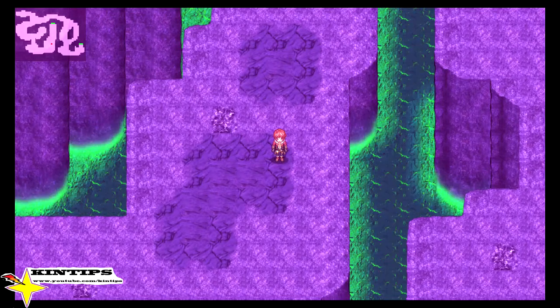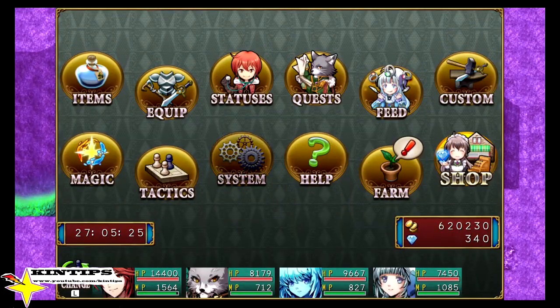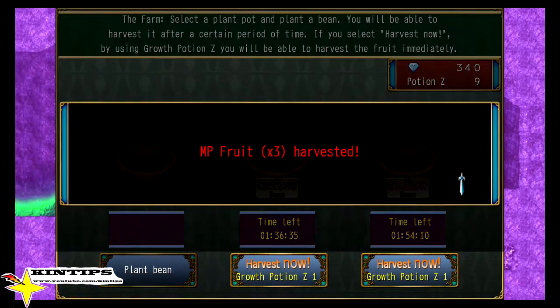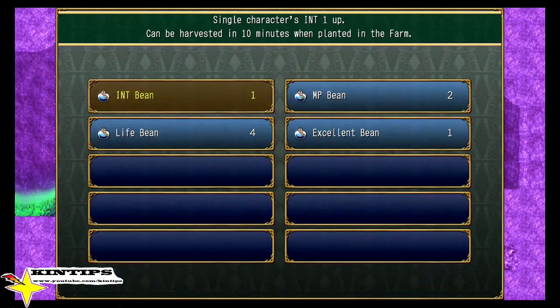Storyline-wise, it's your basic storyline — nothing too special about it. And you can get these little seeds for farming, and this is what gives you your really big stat boosts. It just makes your life so much easier.